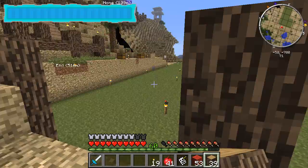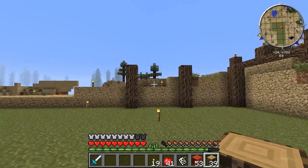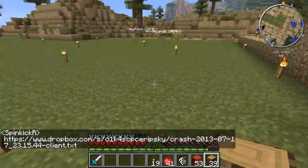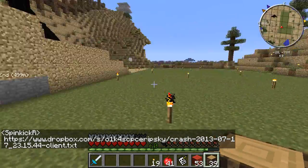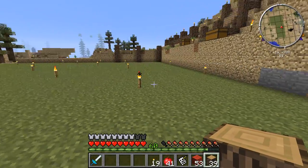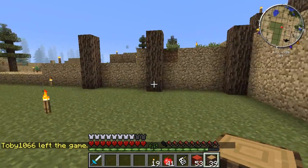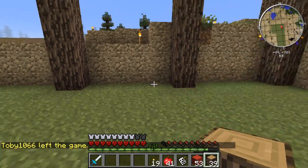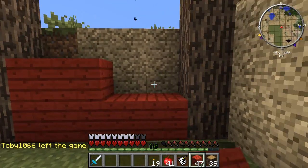On this side we'll have the agricultural things and then on this side we'll have a doorway for the pastoral parts. I think this is going to look pretty good. Oh yeah, look at that.